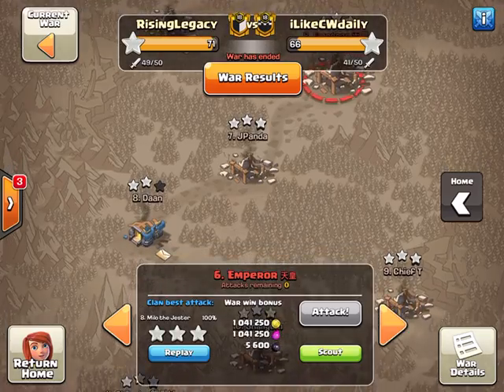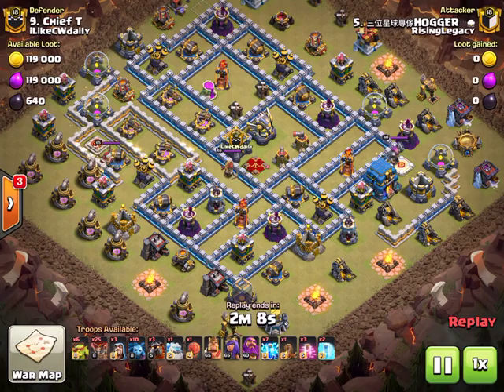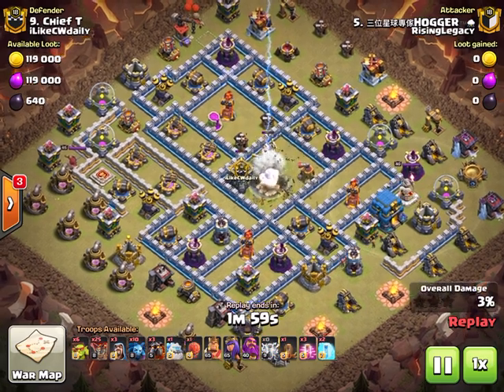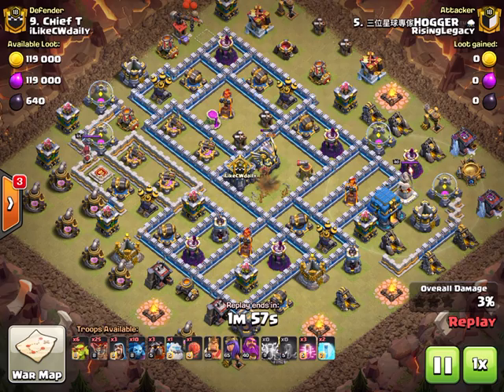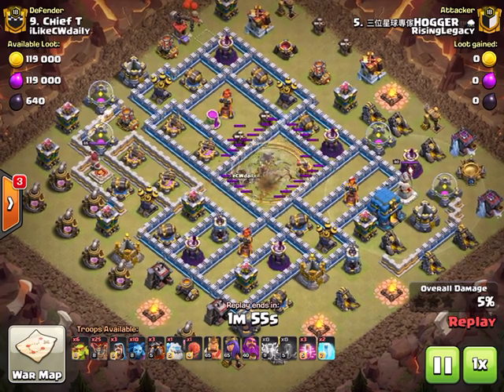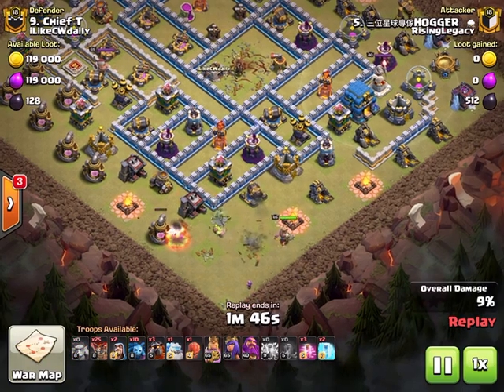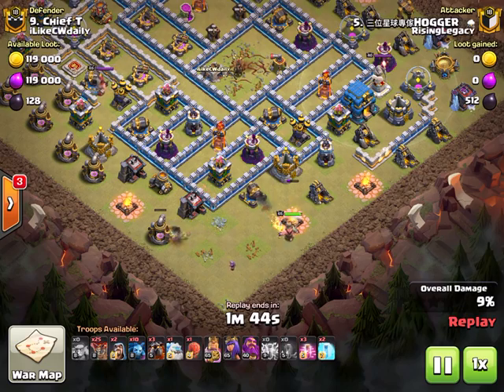Moving along, we've got number nine next - Hogger coming in on number nine with zap wallo. Lots of zap value here, definitely an old meta base. Sweeper, queen CC, eagle - but look at the sui value he's going to get. He planned this: he wanted his king to pop in for the wizard tower and the archer tower, and he wanted his queen to go towards the town hall.